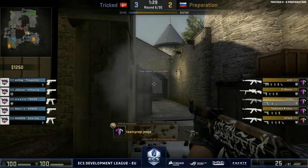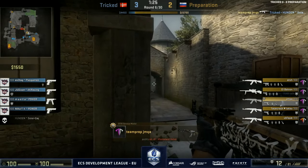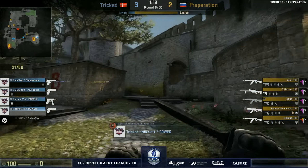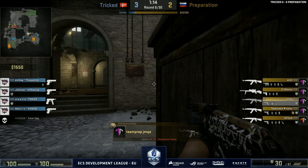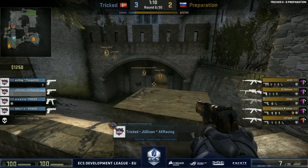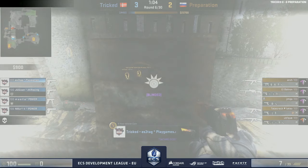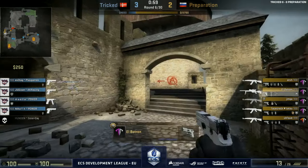So far so good from the CT side. Tricked are having a good time around these smokes, getting tagged on buys and non-buys over towards the B plateau. Preparation know their angles in that regard. Four players for Preparation moving towards the A site, making use of the time they have. Jim Kerr will be making sure no shenanigans are happening over towards the B bomb site, but also showing some presence there when necessary.